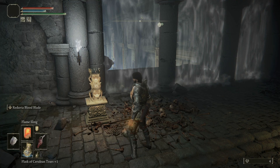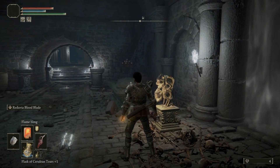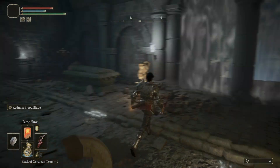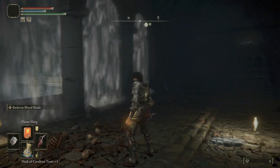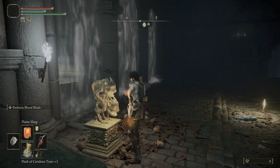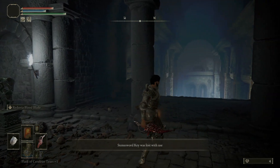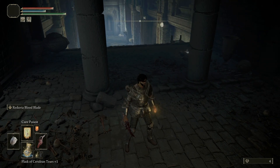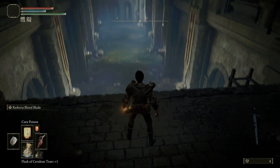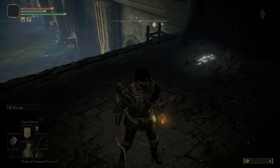What's going on everybody, Dexamax here. Today I'm hitting you with a guide video for the Fringefolk Hero's Grave, or the Stranded Graveyard - this little dungeon right at the beginning of the game. Before you try to tackle this, I suggest you get three things. You need at least one - well, it looks like it needs two - stone sword keys. Next, you'll need Cure Poison or any type of poison relief items. And finally, you'll need a bow and some arrows, which will be useful later to get a secret item.